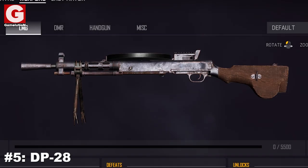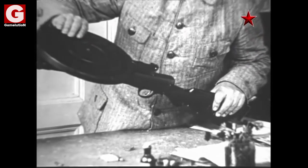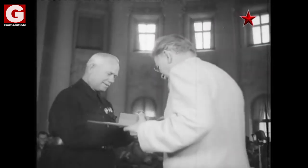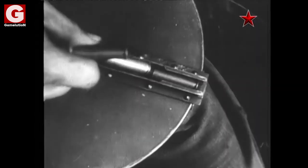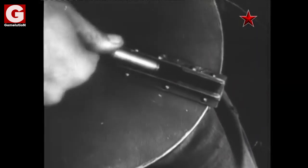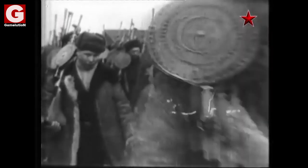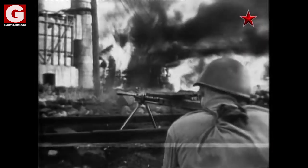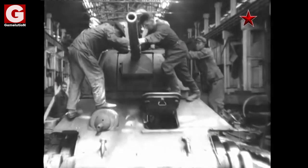Number 5: The DP-28. The original name of this weapon is the Degtyaryov machine gun, named after its designer and renowned Russian engineer Vasily Degtyaryov. However, the Red Army soldiers informally called it the DP because the disc-shaped magazine resembled a record player. The DP-28 was the primary light machine gun of the Soviet troops during World War II, and was also equipped in aircraft and pretty much all Soviet tanks.